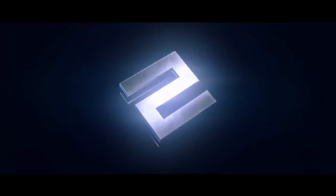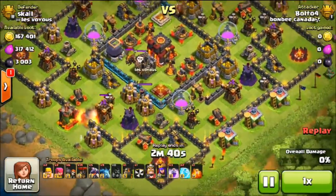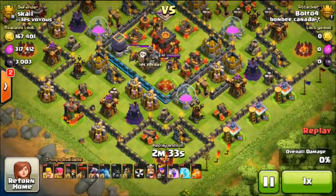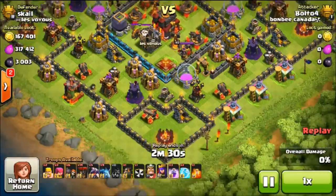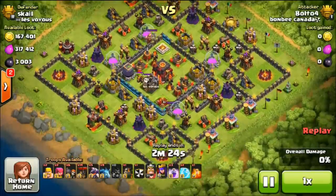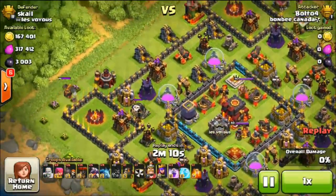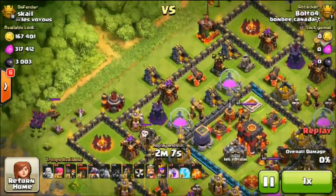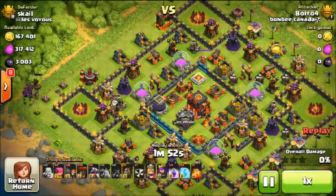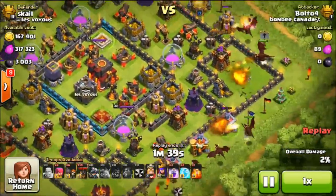Coming into our number two spot this week, we have Bolto from Bombi Canada, and the reason he made this spot is because of pure creativity. Look at his army comp — he is using Dragonbaloonian with one lava hound in the CC, six dragons, 14 balloons, and nine minions. He's going to use a hog to drag out the lava hound. He's thinking about where he can take the lava hound so his troops will be safe. He's going to drop down a barbarian at the top left side and get the lava hound over there so his minions can deal with it, taking care of it so it doesn't cause trouble when he goes in for the attack. Very well done with the lure. A lot of these bases are really hard to lure, and this is a really popular base design right now. He did a good job getting it out of there.